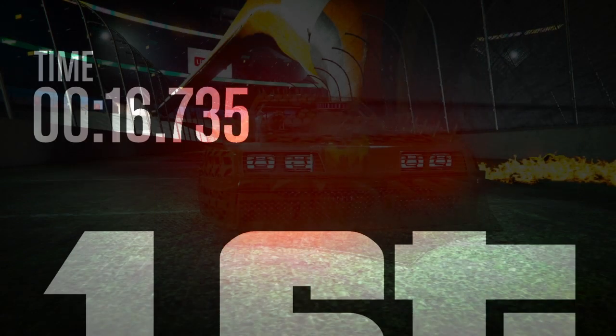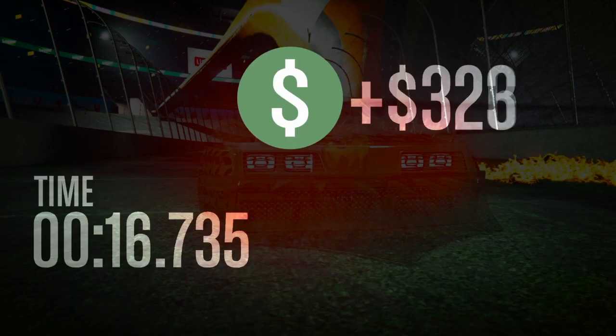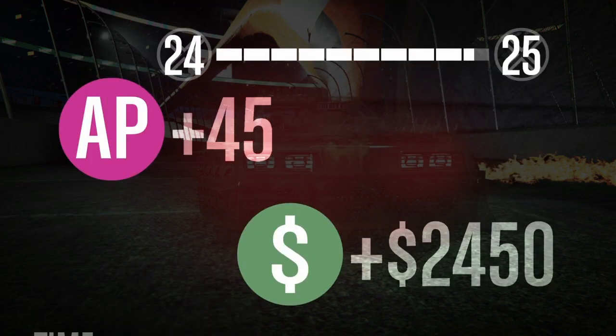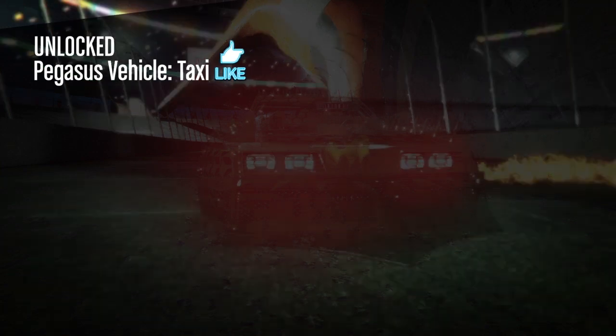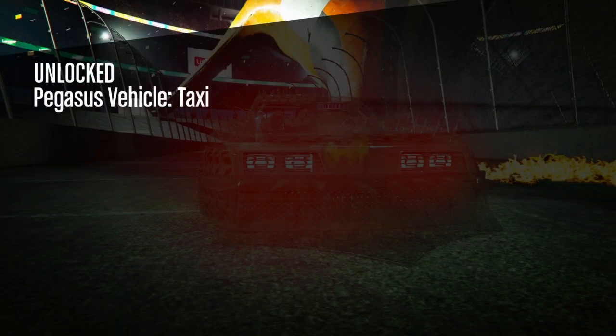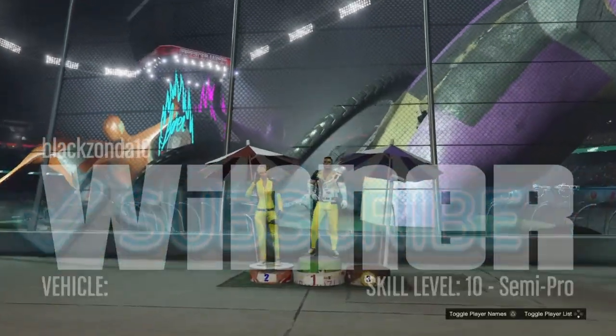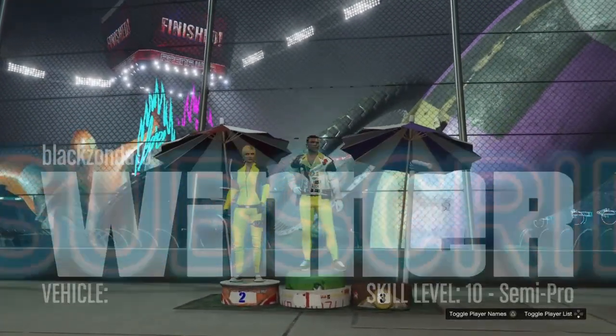You can keep doing this, rinse and repeat, in a bookmark job. As you can see, my AP has gone up to 25 — this is what you need to unlock the car. As you can see, I've got that taxi now. Easy peasy lemon squeezy, follow your Bz — like and subscribe!